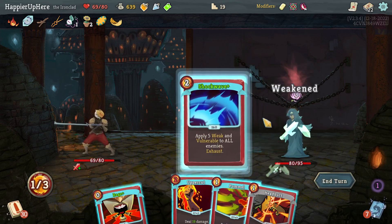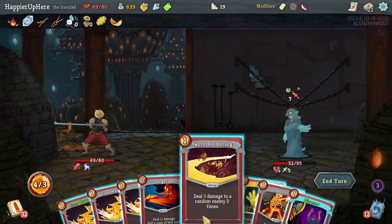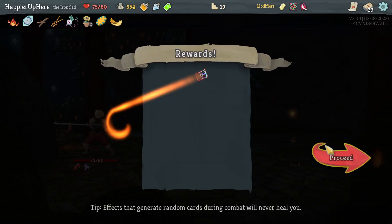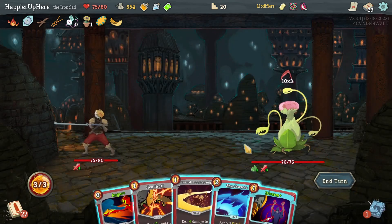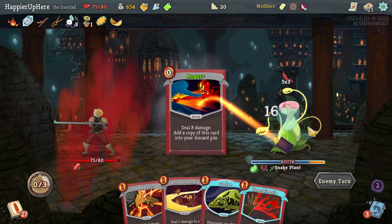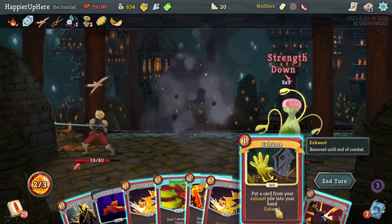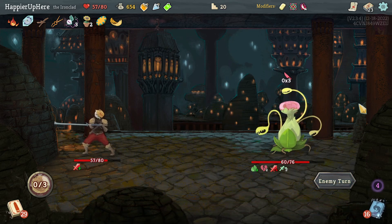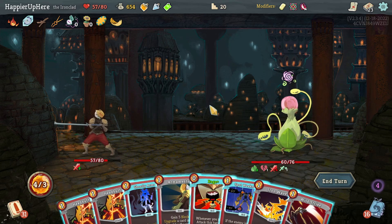Shockwave and Pummel. Seven incoming but the enemy is vulnerable, so a Sword Boomerang should be enough to kill. Human Kinesis, Anger, Ghostly Armor - I'll take Ghostly Armor. Worst case it exhausts and gives me a random card. Get rid of the curse. Disarm, Shockwave for the weakness - that's great. Still taking 15 damage. Another 15 - I have another Disarm, great. One more Disarm - basically zero incoming! Let's not play anything else so the pain doesn't deal any more damage.